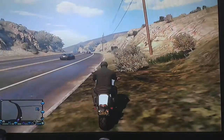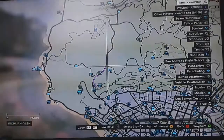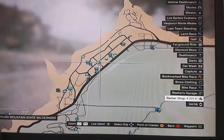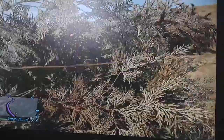It's in Vinewood somewhere — I'm not actually entirely sure where it could be. Right, so we are going to scrap that and go to a stunt jump that is up here. We'll go up the mountains just for a bit of a shortcut.